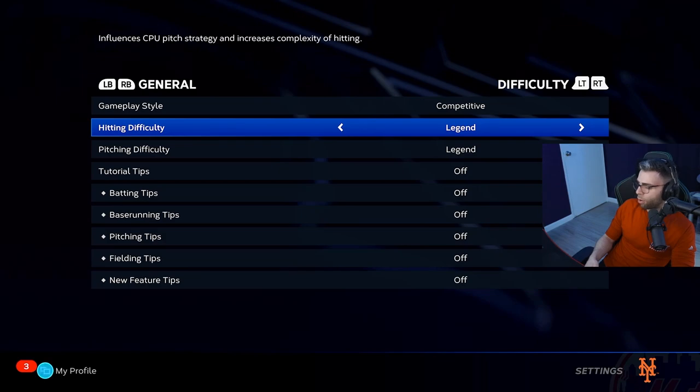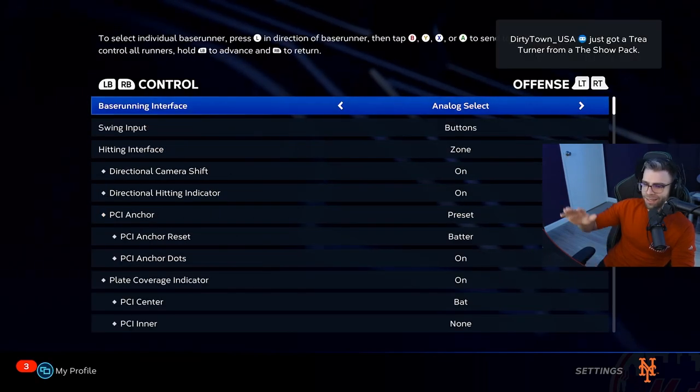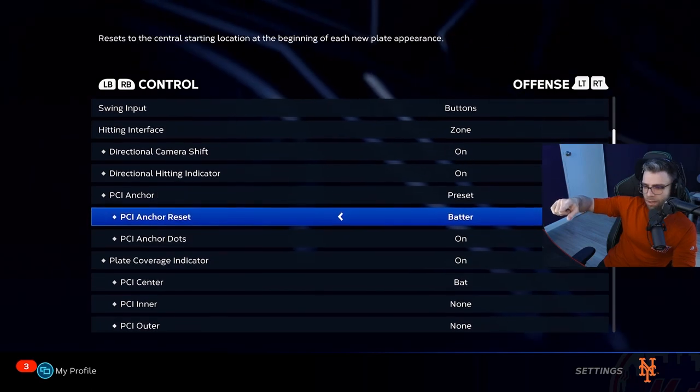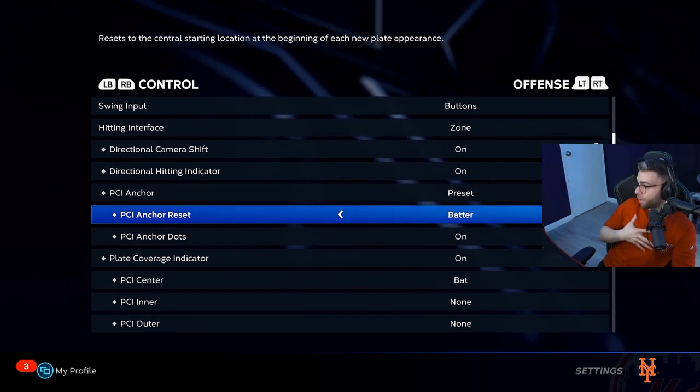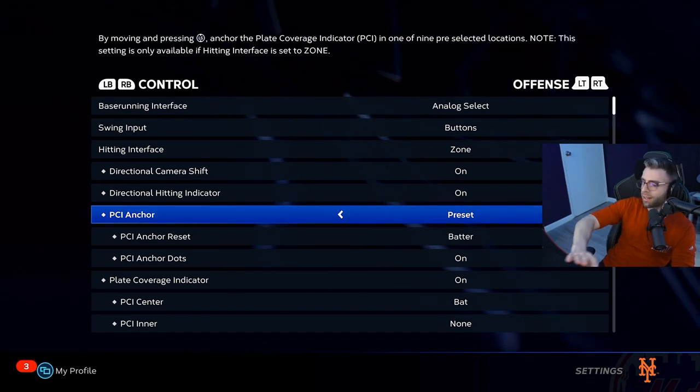That's all you need for General. Going to Control — Base Running, Interface — I didn't touch any of this. I went all the way down; the PCI I use is just the Bat PCI with Anchors preset. It resets each batter, so I didn't touch any of this.